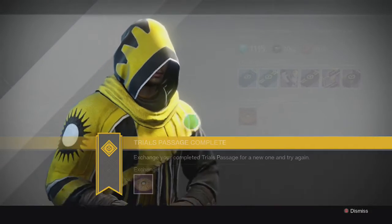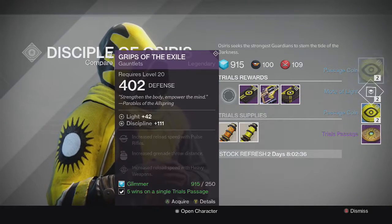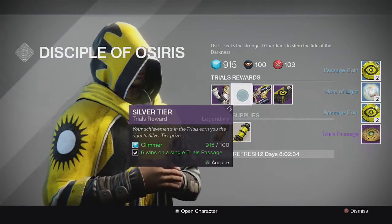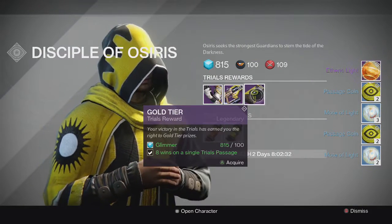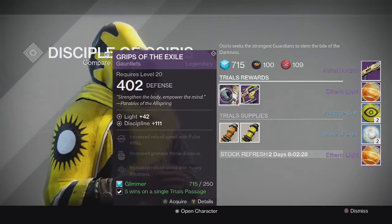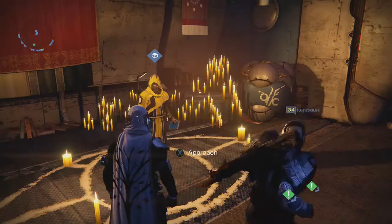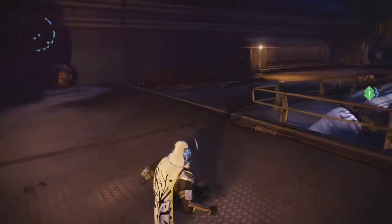Going back to the Reef for the last set of tier packages from Brother Vance on my Hunter, we get more Passage Coins and Motelite for the first two. For the Silver, we get no Exotic there. And for the Gold tier, we get another Astral Horizon Shotgun. So nothing really great besides some of the packages on my Warlock for the tier packages.